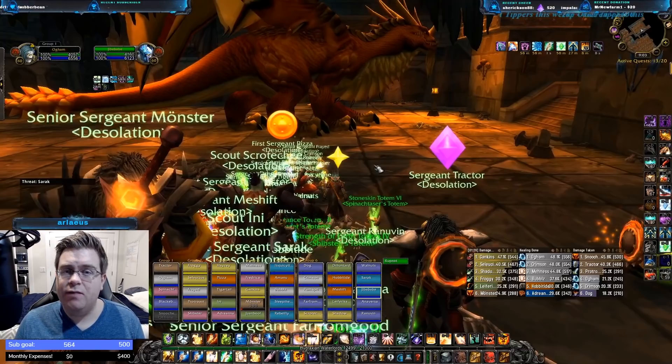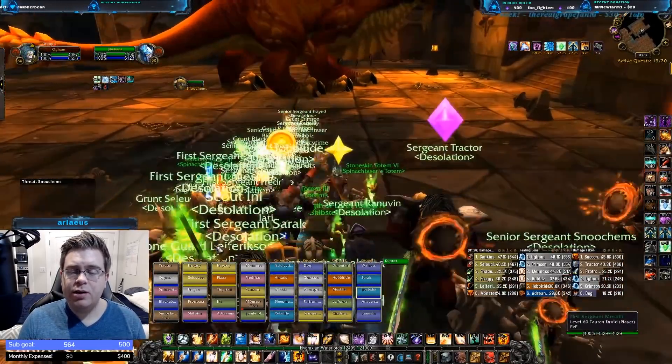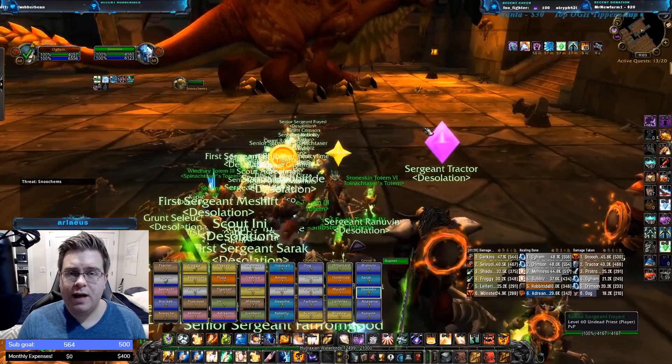If you do not have the interrupt-resistance talent, you can also just spam Holy Nova, which still does a ton of healing to your party. I would also recommend throwing out Renews and all HoTs as possible after every cast. Personally, what you'll see me doing on the kill is trying to heal the main tank while also throwing out a Renew on other people in my party just to make sure they can live throughout the fight. Now let's jump into the actual kill — we're positioned in our spot and ready to go.